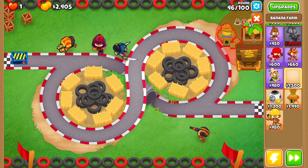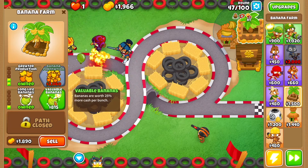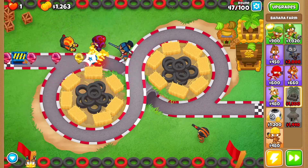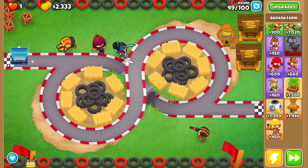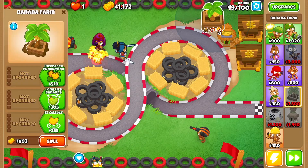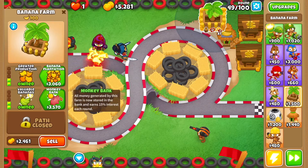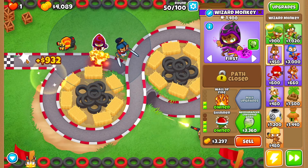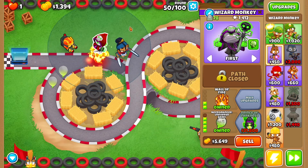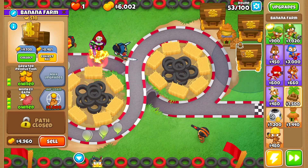Then get another banana farm right here, same path: increased production, greater production, long life bananas, valuable bananas, and then monkey bank. Then a third banana farm right here, again same path: long life bananas, valuable bananas, increased production, greater production, and monkey bank. Then go back to the wizard monkey and save up for unpopped army.